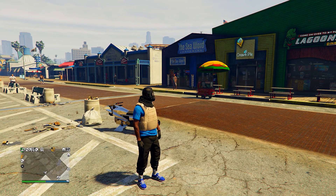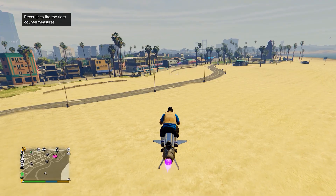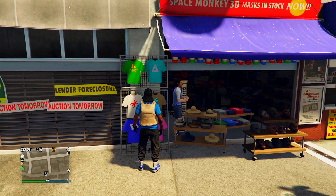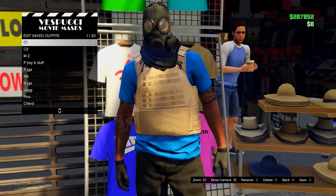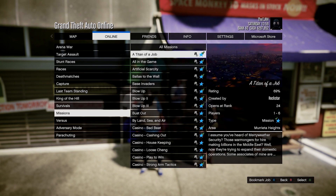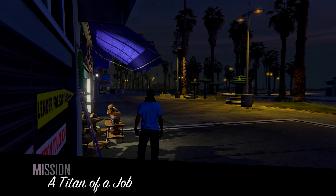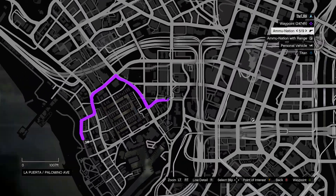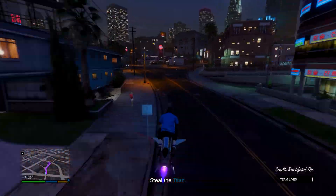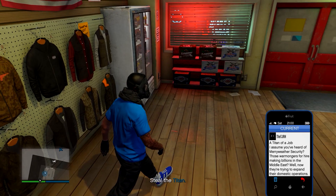At the mask store, go onto any menu and save this outfit in slot number one - overwrite the save. Then open up your pause menu, go to Online, Jobs, Play Job, Rockstar Created, Missions, and start up a Titan of a Job. Once you load into the mission, head over to any ammunition store in the mission. Inside, save this in slot number one, overwrite the save, then quit the job using your phone.